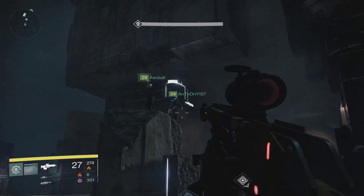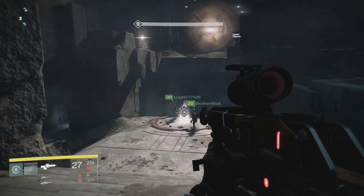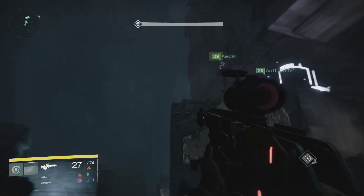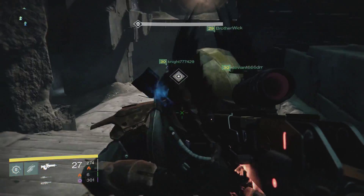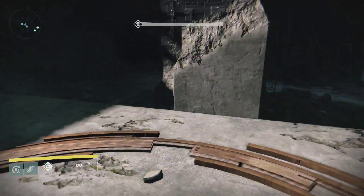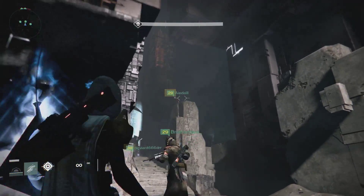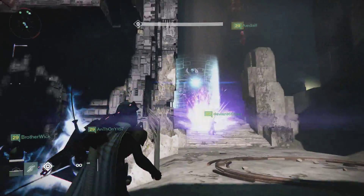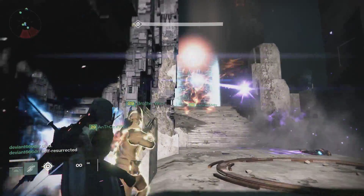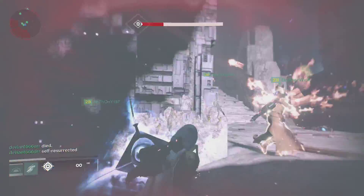The reason you want 2 Warlocks with Sunslinger is when they use their Super, they'll have unlimited grenades, so they'll be able to keep pushing the Templar backwards faster. We found this method works best with more Warlocks than Hunters. I was using a Hunter because I didn't need to do this. But as you can see right here, they did mess up in the beginning — they were tossing grenades in the middle of his chest when they weren't supposed to.